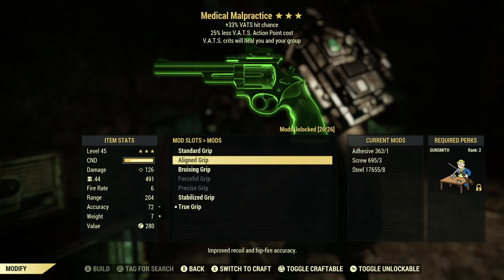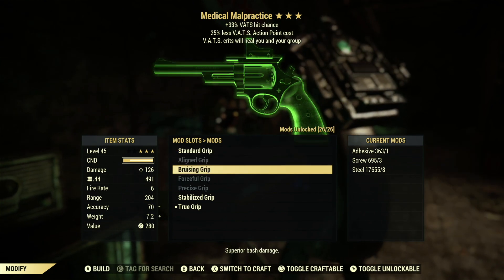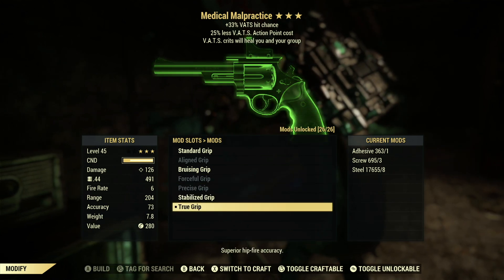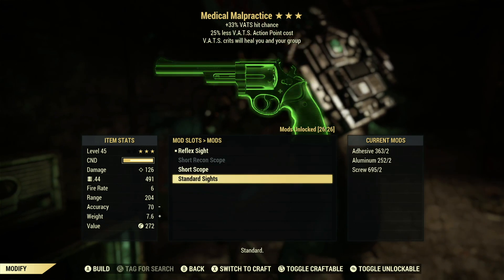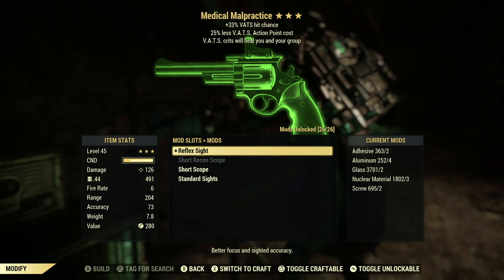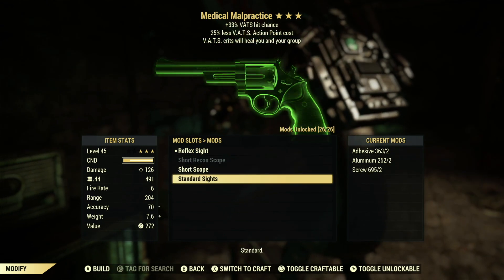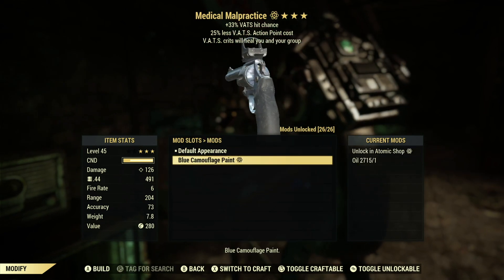Over in the grip, there are two different types: the one the gun comes with by default, and then one with a bird on it, which is what I currently have equipped. It looks really cool. I'm going with the superior hip-fire accuracy option. Then we've got the sights — four scopes: standard sights, a short scope, a short recon scope, and a reflex sight. I'm personally choosing the reflex sight because it comes with the gun and it's the best of both worlds.